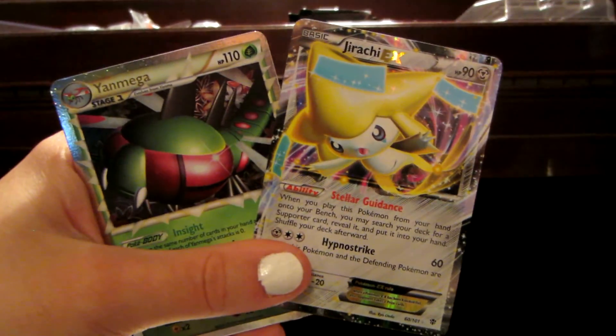Now for the Plasma Blast. Oh my gosh. Drifloon, Tynamo, Sawk, Kangaskhan, Larvesta, Reversal Trigger Plasma, Cover Fossil, Energy Retrieval, Munna Reverse, and here is an Ultra Rare. I believe it's a non-Full Art EX — I felt the texture on the card. It is a Jirachi EX! I love Jirachi. I've been wanting to pull this card. It's one of my favorite legendaries. Look at that awesome card — Jirachi EX, mint condition. Awesome.